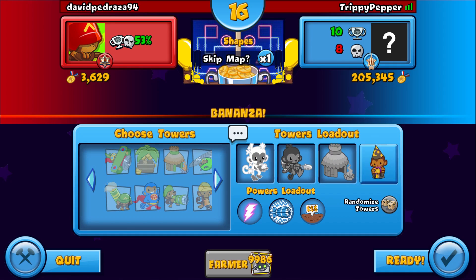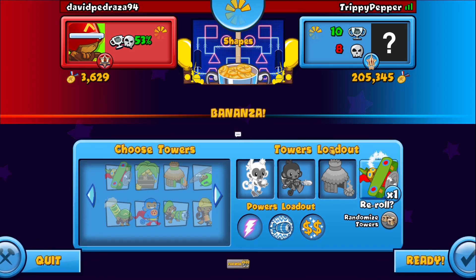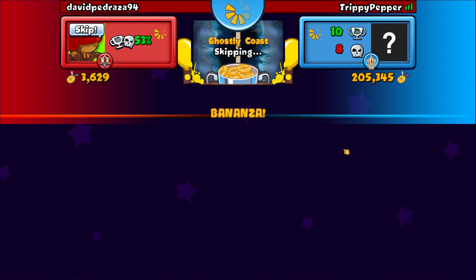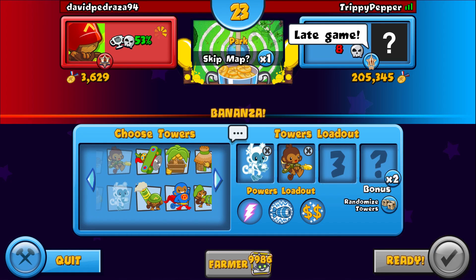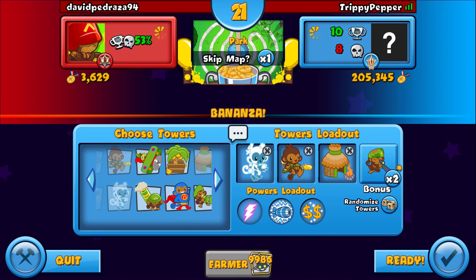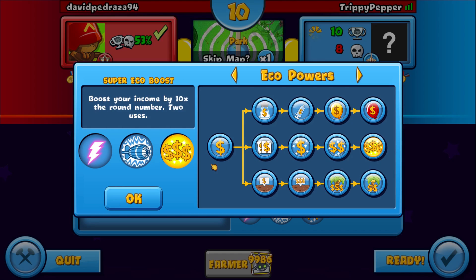So yeah, we don't have farm which really sucks. We don't need that fourth tower at all. He skipped that map — park is honestly much better. Let's go late game, hopefully he goes late game with us. The village is going to be really really useful. We got the balloon chipper — next income earned is doubled, boost your income by eight times.